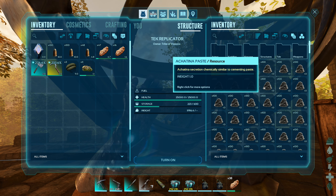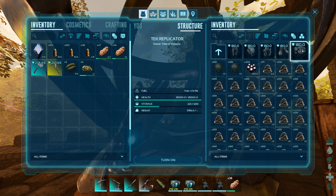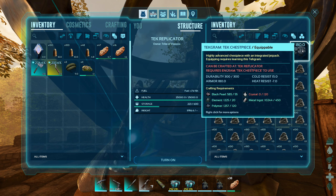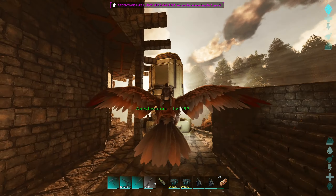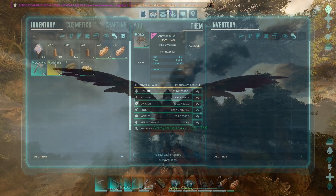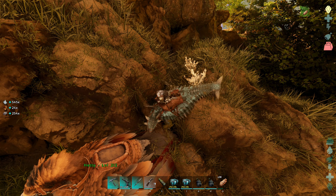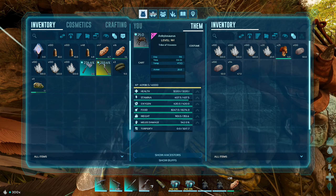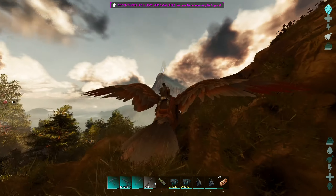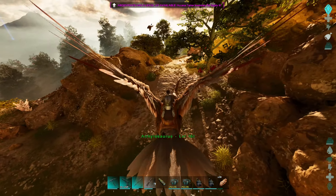We're gonna have a look at what we actually need to craft the Tek Suit. We should still have the poly — we've still got loads of poly from the other day. It's just black pearls and crystal. Right, we're going on a crystal run then. Let's take the anky. It's something other than a metal run — lovely. Yeah, I think it's gonna be a pretty chill night. The dragon fight did get a little bit tense, not gonna lie — there was a point where I nearly died, but we didn't die.